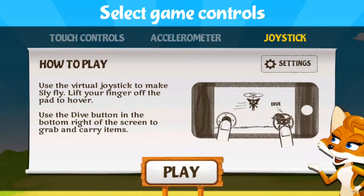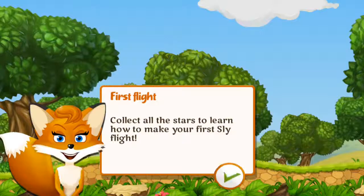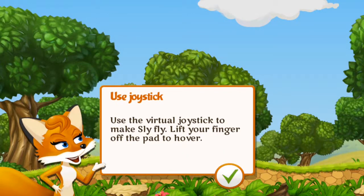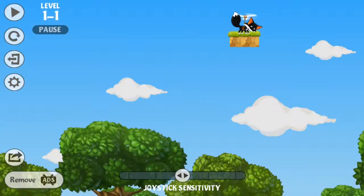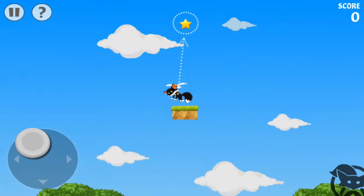Use the virtual joystick to make Sly fly. Now get ready. Collect all the stars one by one to learn how to make your first Sly flight. Use the virtual joystick to make Sly fly. Lift your finger off the pad to hover.